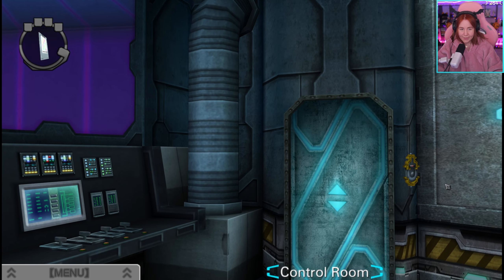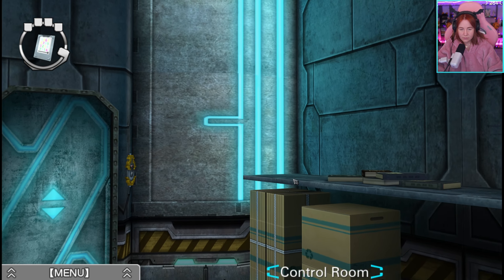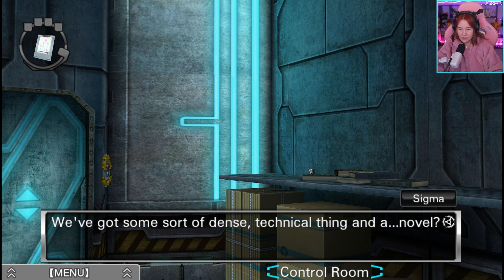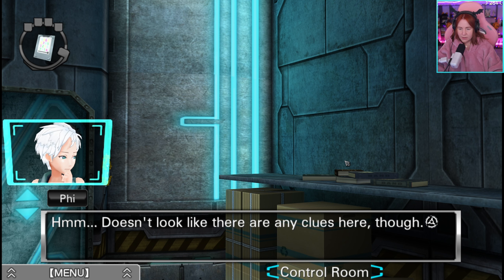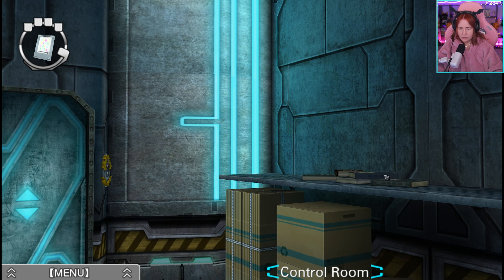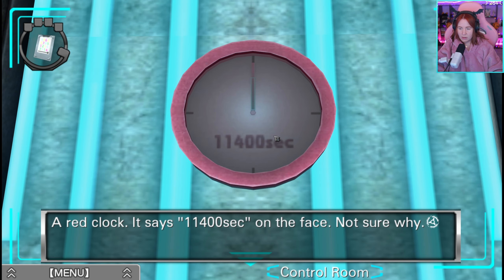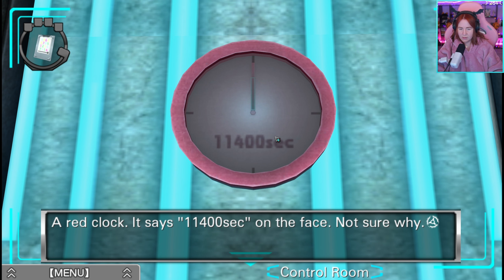It looks like there are a few different books here — some sort of dance technical thing and a novel. It doesn't look like there are any clues here, though. A red clock. It says 11400 Sekunden on the face.